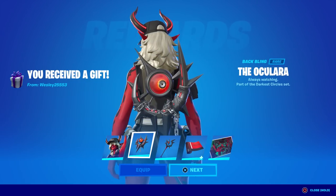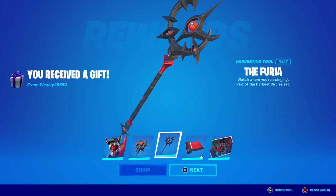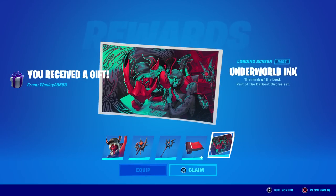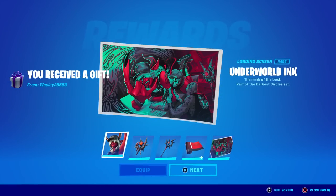That's a big Oculara — that's cool. The Furia. These are all weird named items. Please have a normal name. Finally — Star Bright. Nice, that's a cool one. And then Underworld Inc. Who's that guy with the cuddle team leader jacket? Wait, that's a tattoo guy — he's giving her a tattoo. I see. Weird. Thank you so much, Wesley.